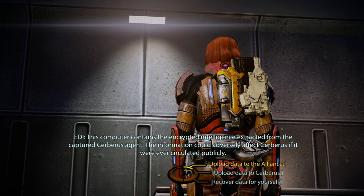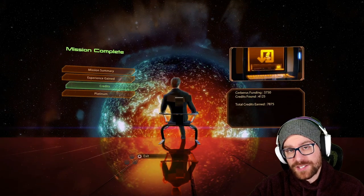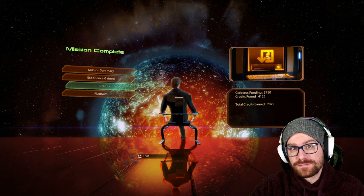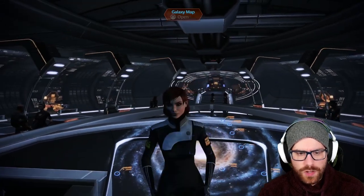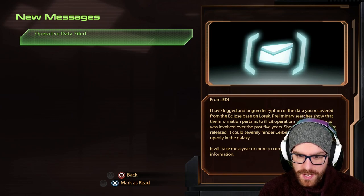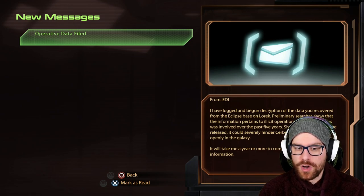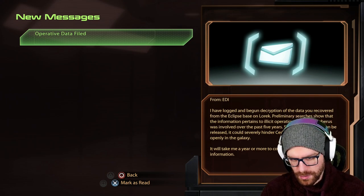Let's go ahead and find Tyrone Rawlings, this Cerberus operative under deep cover. Apparently data that proves Cerberus was working on Rachni experiments has been there. Bypassing the door, hopefully we find him still alive. This ain't looking good. We access the data logs. We have a couple of options: upload that data to the Alliance, upload it to Cerberus, or recover it for ourselves. I like having power — data received. The mission is complete; Cerberus operative Tyrone Rawlings was found dead. Encrypted data transmitted to the Normandy for decryption and storage.